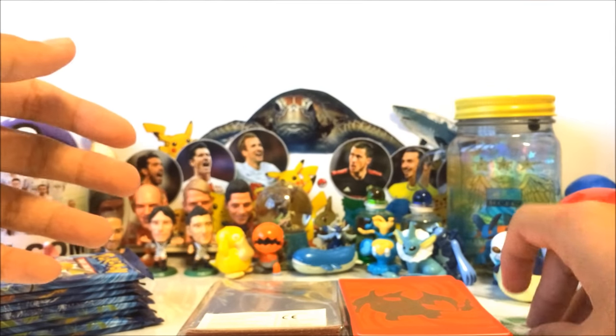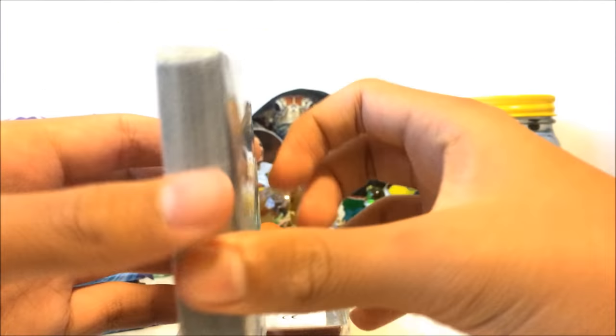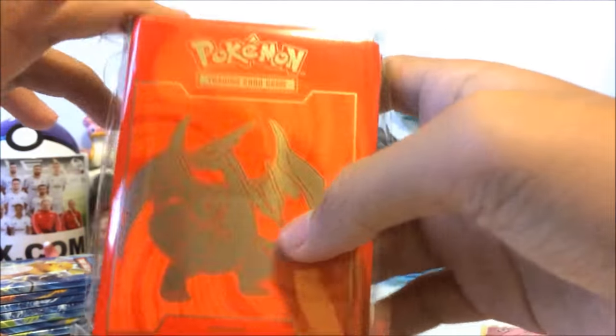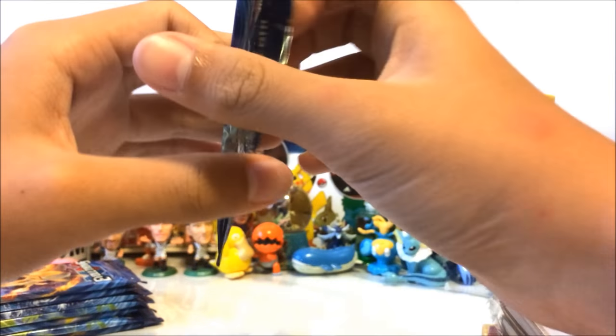We've got the die, and the damage counters which look really cute. We have four dividers in there, and of course the stack of energy cards. One of my favorite things about the box — the sleeves! Oh my god, I didn't even finish the previous set of sleeves.